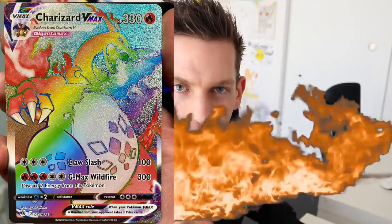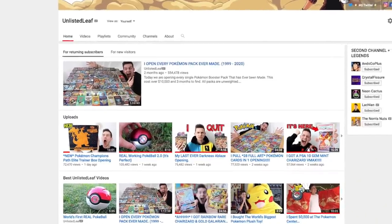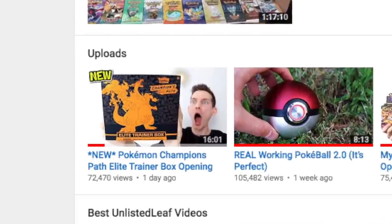What's Cracklackin' everybody and welcome back to another Unlisted Elite video. Today we are officially kicking off the Search for the Rainbow Rare Charizard or Shining Full Art Charizard. As you guys might remember, the last upload we did on the channel, we opened up a Champion's Path ETB and that was the kickoff point.